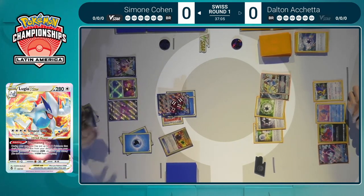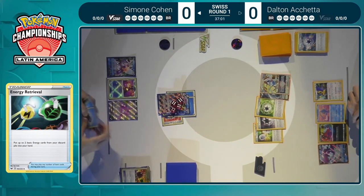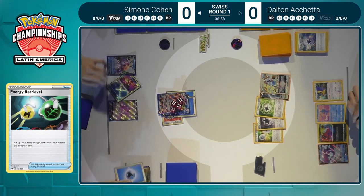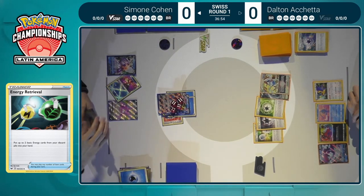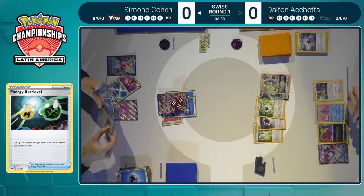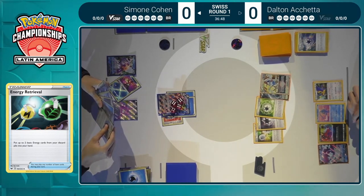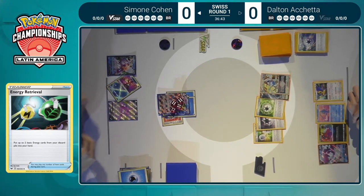Not going to be quite the one-shot on Kyurem, but it's going to soften it up pretty nicely for Dalton — 220 damage with a Double Turbo and a Powerful Colorless Energy on there, those kind of just canceling out, dealing 220. Setting up the Kyurem for a nice two-hit KO. Dalton grabbed with that Archeops one of the important new cards from Silver Tempest — that V-Guard Energy — which will reduce the damage that this Lugia takes, making it much harder for Kyurem to reach a one-hit knockout.